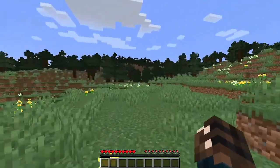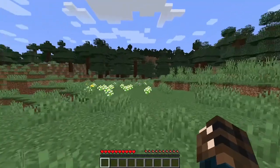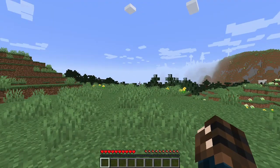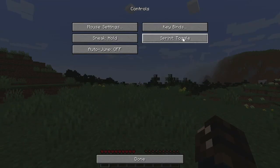Once again, as you press W just by itself, you're just going to be walking around. You're not going to be able to sprint. There's a really easy way to fix this — all you have to do is go to Options, then Controls, and hit Sprint Toggle.